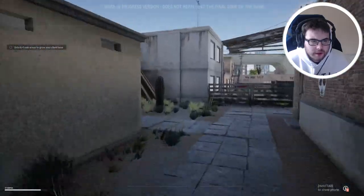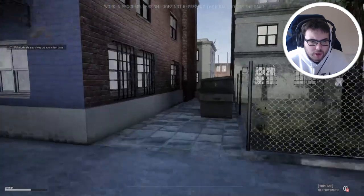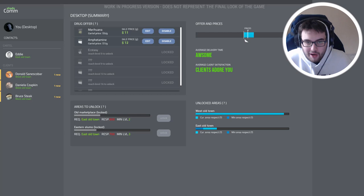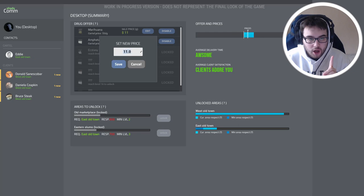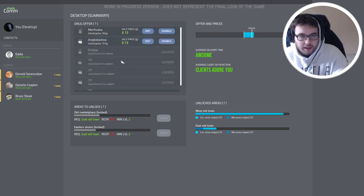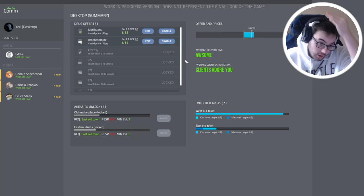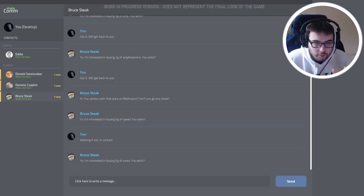Unlock four sale areas to grow your client base. Let's go ahead and try to go back to the freaking apartment and unlock some more stuff here. Alright, I offer some prices — thinking. We can edit the prices and make them go up a dollar, but I don't really want to mess anybody over either. Let's put marijuana up one more dollar and just see how that goes. Then we'll go from there.